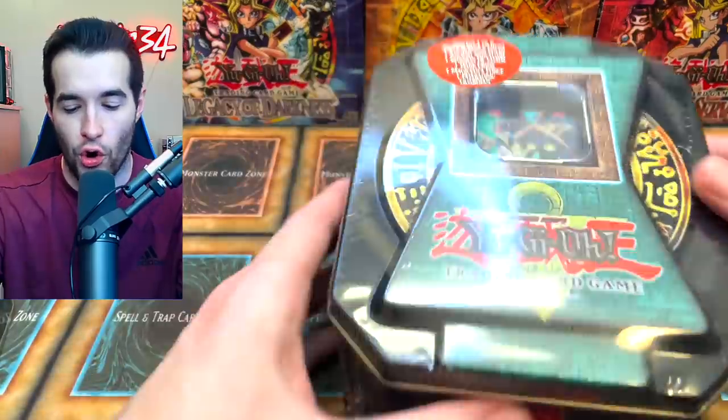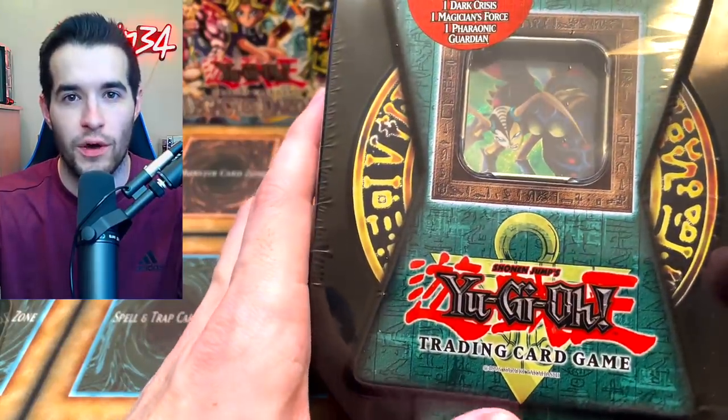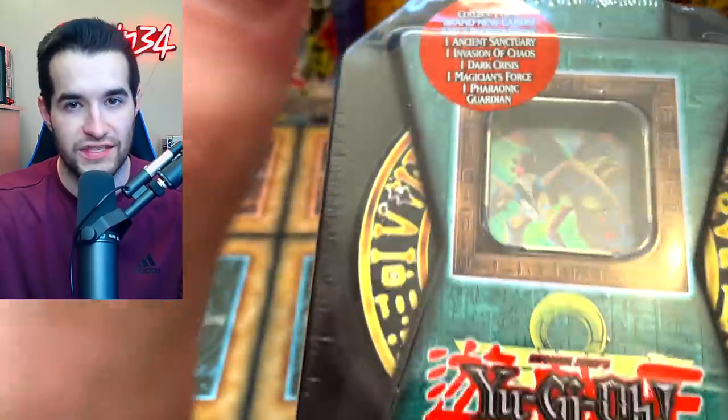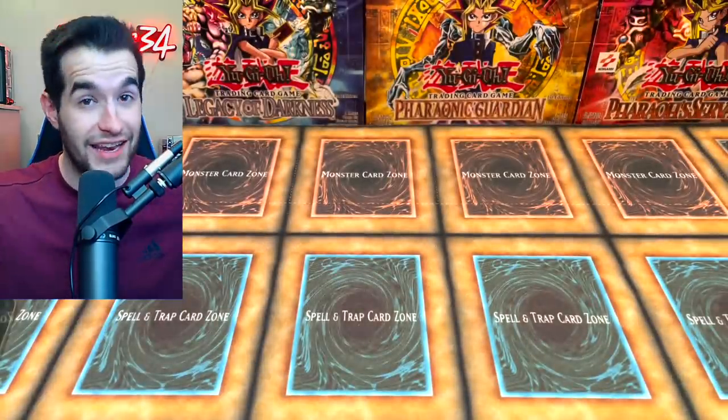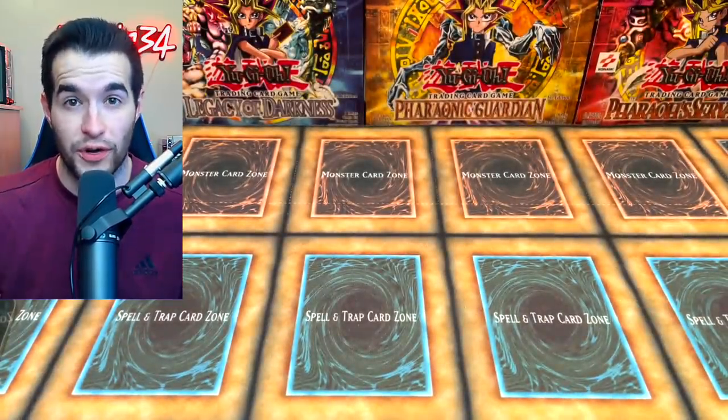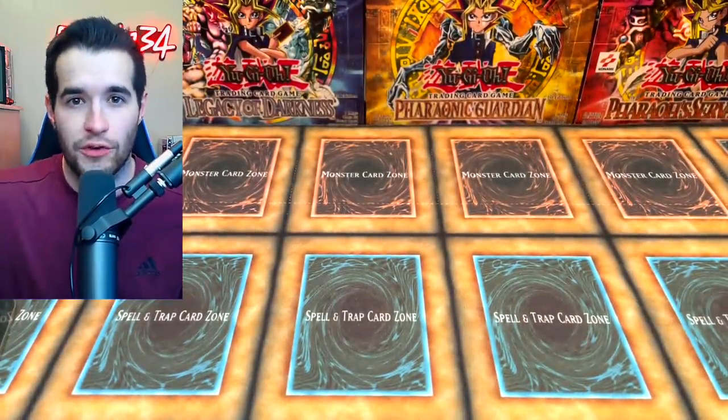Today we're opening four Yu-Gi-Oh 10s from 2004. We're back with another epic opening video. Luis R. went crazy on Ruxin34.com — he bought four 2004 10s and said he wanted them opened. Inside are Invasion of Chaos and Magician's Force packs, so this is going to be a crazy opening. He also got 10 Raging Battle packs, making this a pretty long video.